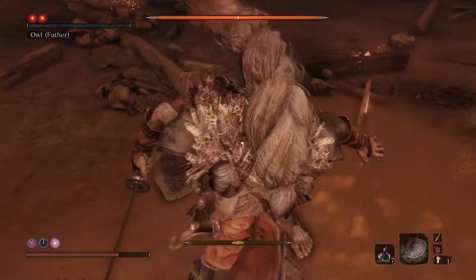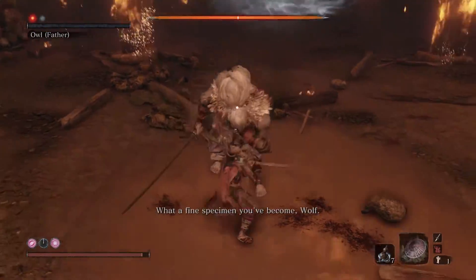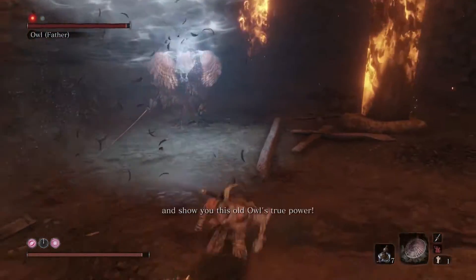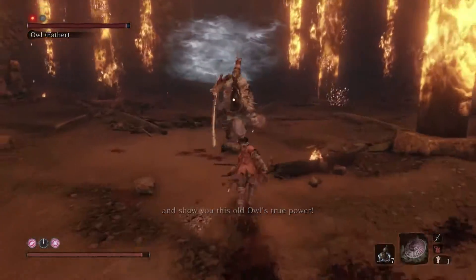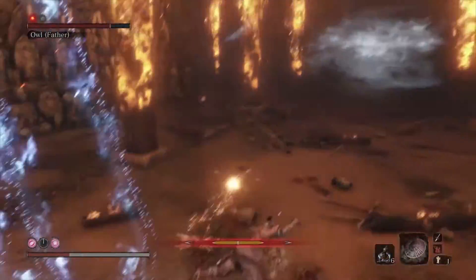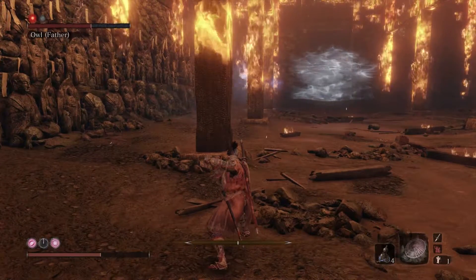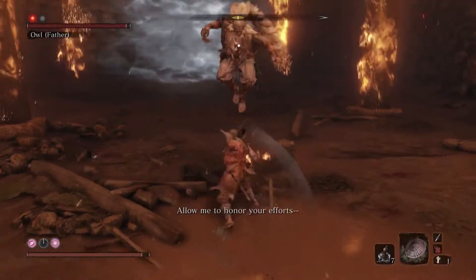Owlfather Phase 2 is almost exactly like the first phase with a few additions, so everything we've already talked about applies and you can use the same tactics as you did earlier. His first new move is what we're going to call the Glowing Owl Teleport Slam. Owl becomes transparent, transforms into the blue owl flying around the arena, transforms back into himself while he's in the air, and then rejoins the fight with a powerful downward attack.